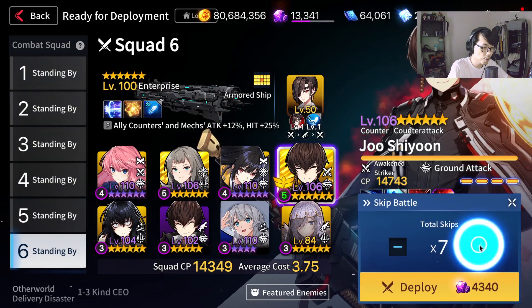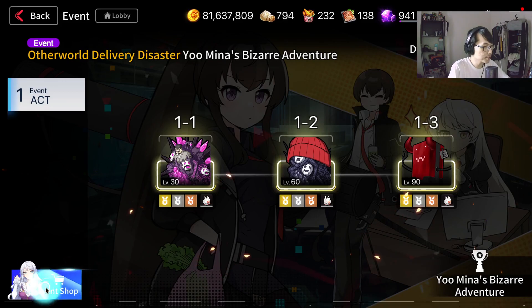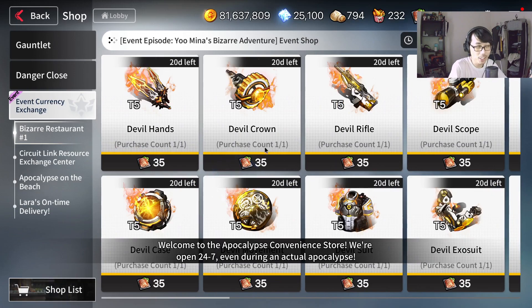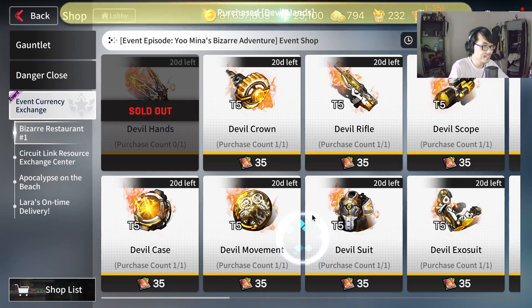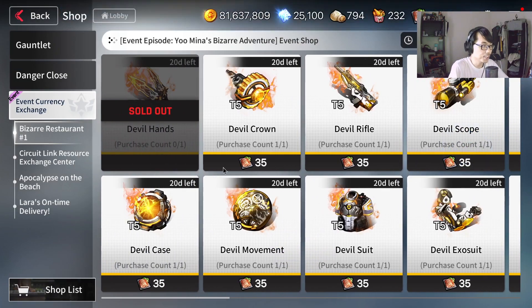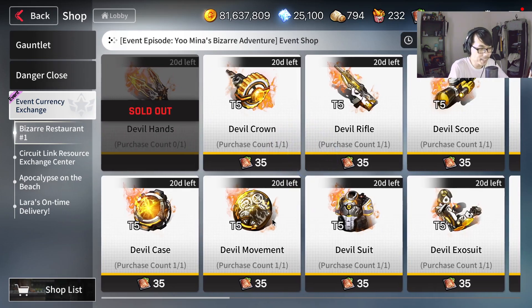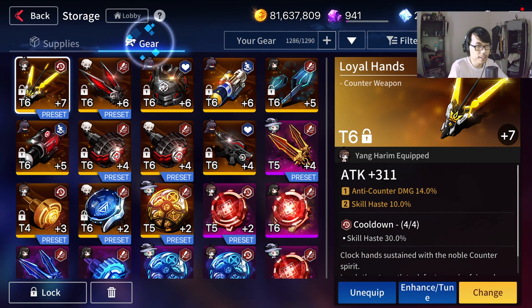Let's talk about the gears. I'll do a couple of sweeps. In terms of the event shop, there are a lot of cool things to purchase — a lot of cool gears right here. This is the Devil's gear in general. Let me get some and show you guys what you are getting. I would say it's decently priced, not too expensive. But is it worth getting them? Do they give extra bonus stats or whatsoever? We'll find out right now.